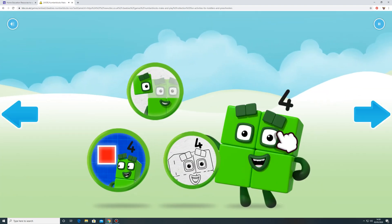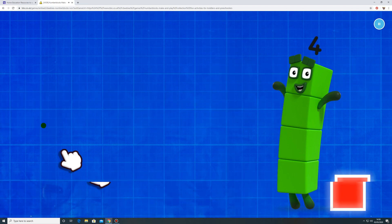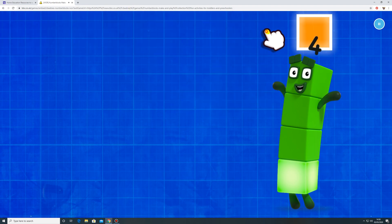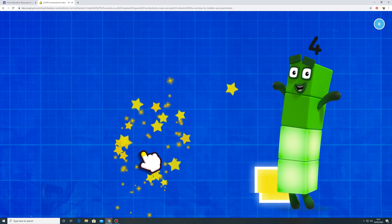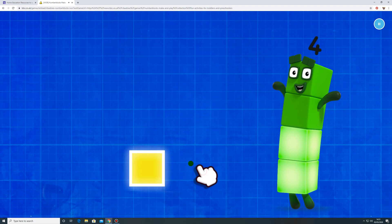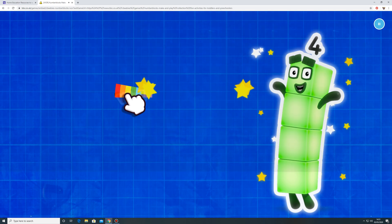Welcome to Numberland. Let's make and play with the number blocks. Number block four loves squares. Can you catch four of them? One. Two. Three. One more to go. Four. Well done.